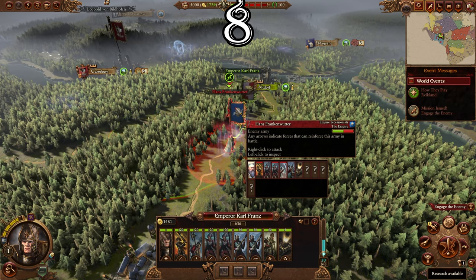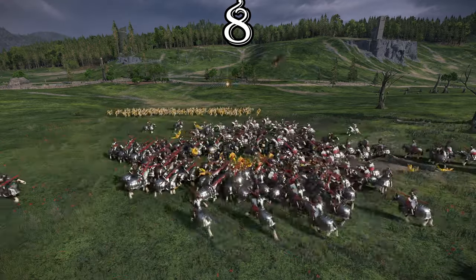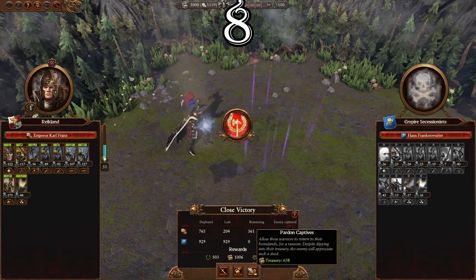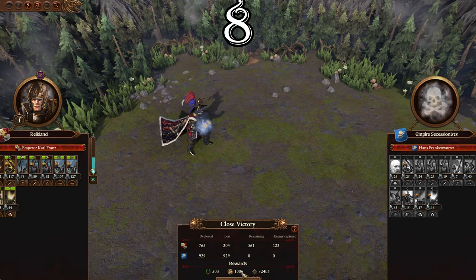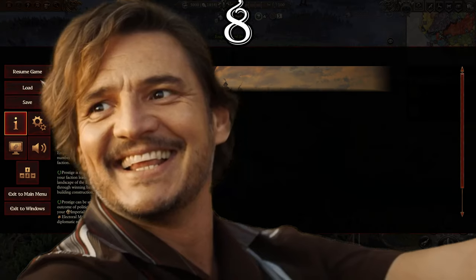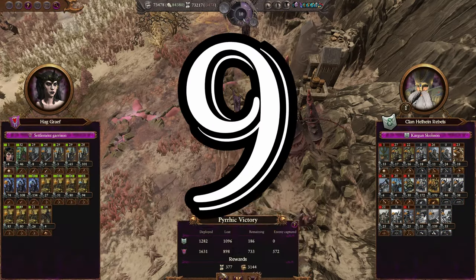You can actually steal artillery pieces from enemies of the same race. To do this you either have to auto-resolve or kill all the artillery crew, but don't destroy the artillery pieces. As long as you have one free slot in your army, there's a 10% chance you can acquire that unit. Realistically, most players will save-scum to get that piece of artillery.